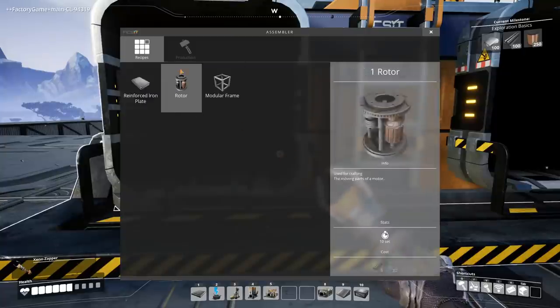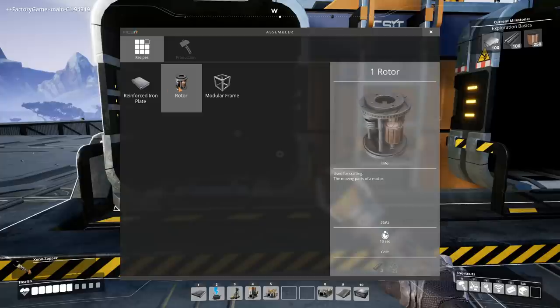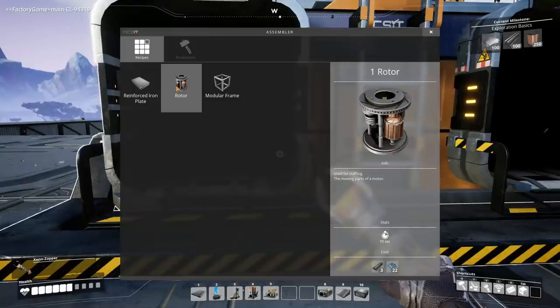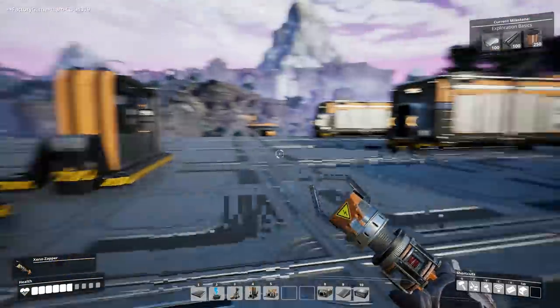Let's configure it. This can now only make things with two inputs — the first one I want is the modular frame. We don't need that yet. But the rotor, we do need it. The rotor is basically — and that's strange because the screws are part of the iron rod. This can consume 120 screws per minute, but it cannot get that even with two full belts coming in. So this one is basically consuming 140 screws per minute, and there's no way I can do that without a better belt. If I did this, it would be 10 and 60, so I could just take one of each belt — one iron plate and one screw belt.